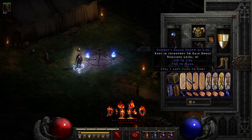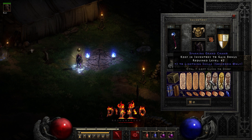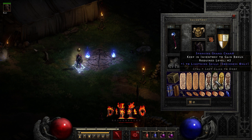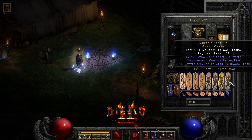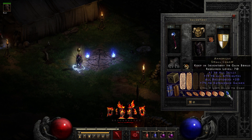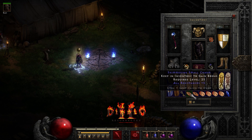For the charms, got some life, some mana, some plus one lightning skills — I was able to find these pretty cheap. We got a 72% and some of the charm energies. I also got an Annihilus here, and some more small charms with some mana.